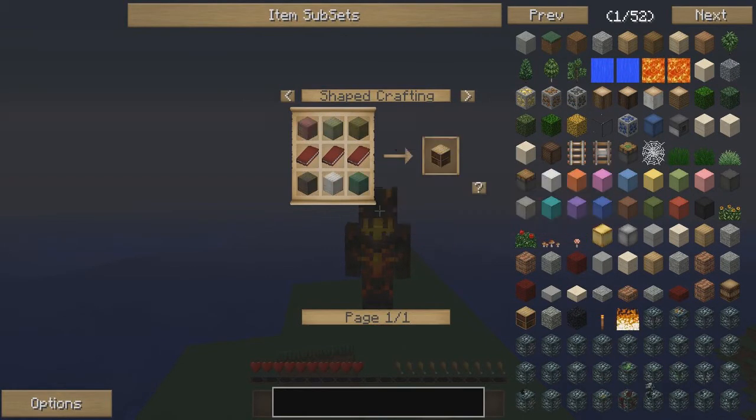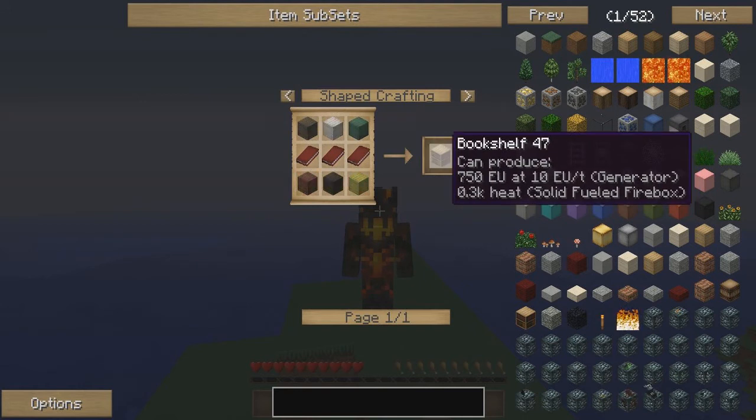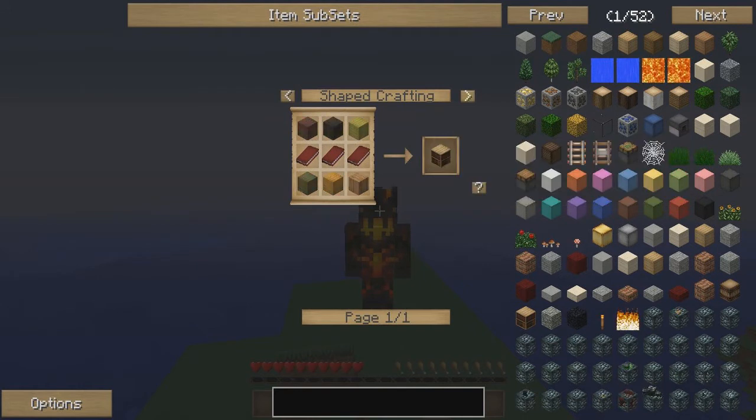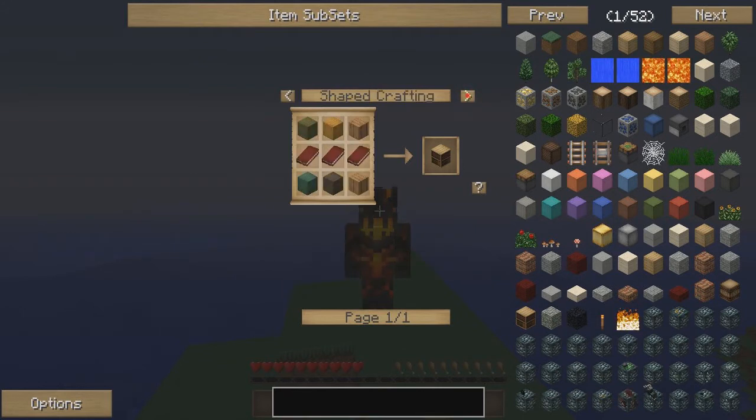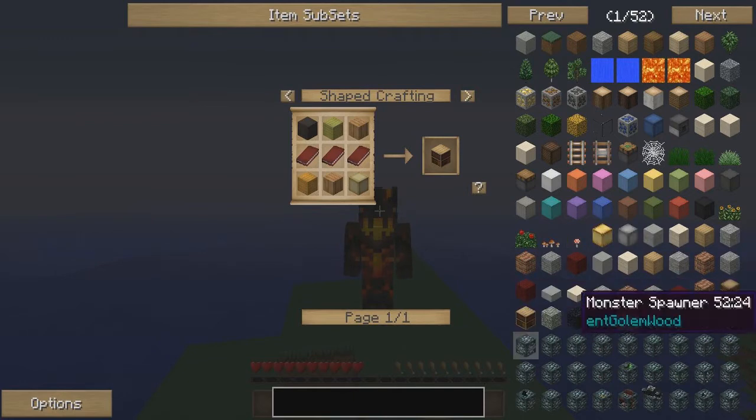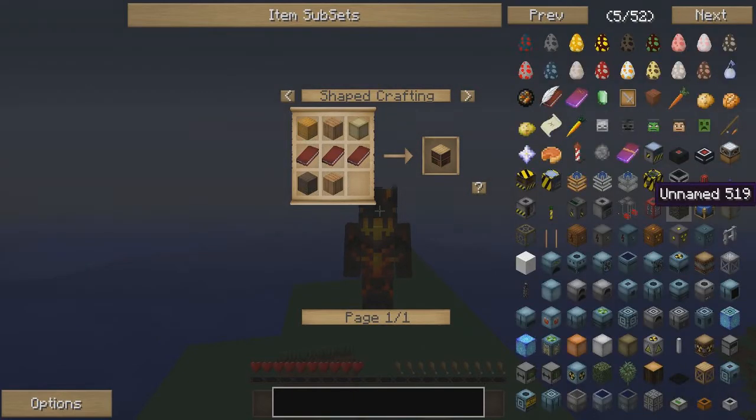Wood on top, wood on bottom, books in the middle — that gives you a bookshelf. There are other options as well; there are different ways you can build these, and as you scroll through it gives you all of the different recipes. Let's look at something a little more complex — say, for example, a machine.